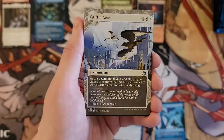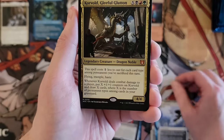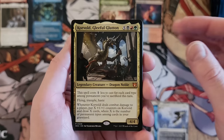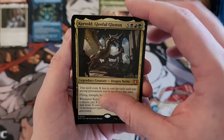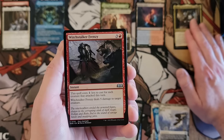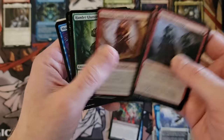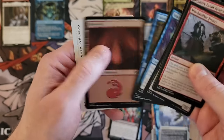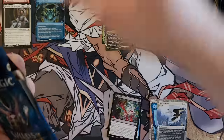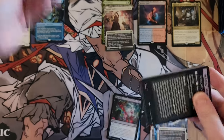Griffin Aerie. The End. My setup's all screwed up right now, I apologize. Korvold — that's my second Korvold already. I have to admit, I wish they would kind of stop putting the Face Commanders in this product. But I'm sure it's probably actually a good thing — people don't have to buy the decks. I don't know what the right answer is, all I know is I don't love it.